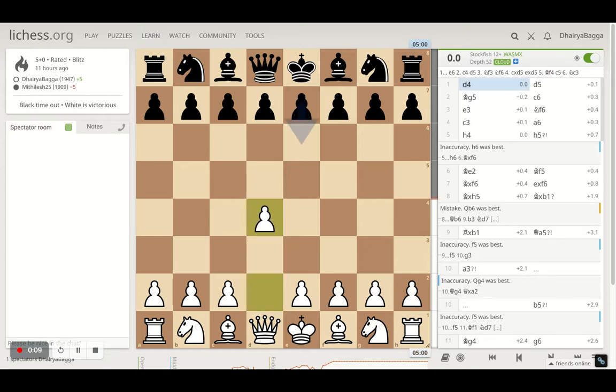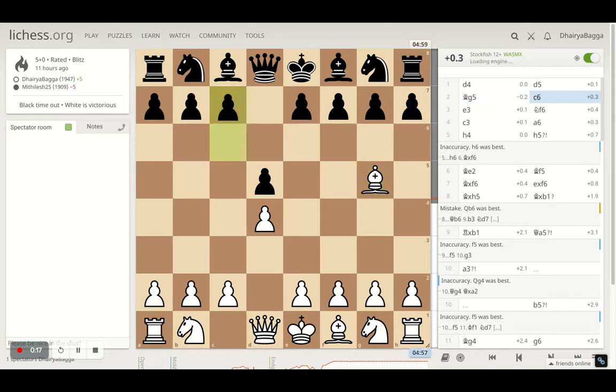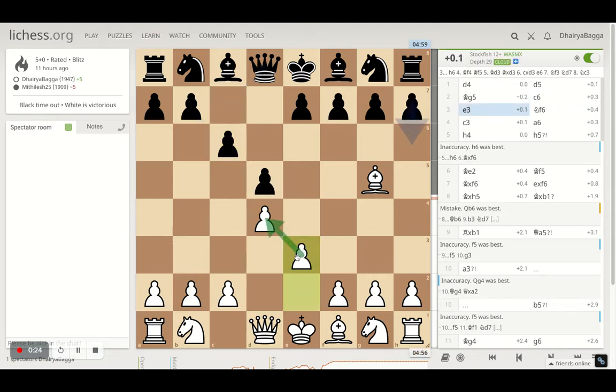I started off with d4, my opponent responds with d5. I went with bishop g5 with the idea of preventing the opponent from playing e6 straight away. My opponent plays c6 instead, trying to solidify the center pawn. I went with e3 with the same idea.